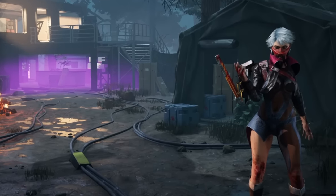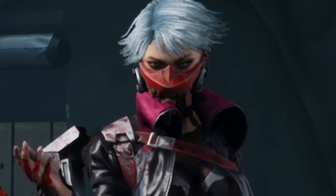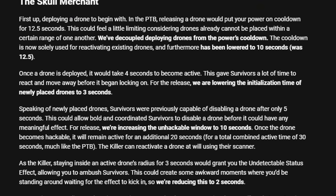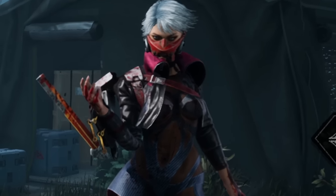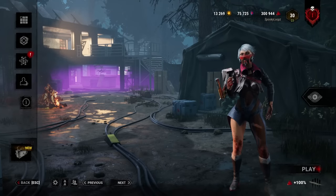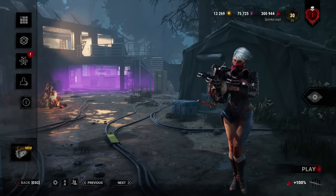I recently made a video where I discussed my concerns regarding the last two chapters we received in Dead by Daylight. Now I will give credit where credit is due. Upon the official release of the Skull Merchant, there were a few quality of life changes that make the killer a little more efficient — shorter cooldowns, faster drone activation, just to name a few. But aside from the tweaks, she still plays about the same. So for today's video, I wanted to show you a build that amplifies her abilities and picks up the other qualities that she is lacking. Let's make the Skull Merchant actually lethal.